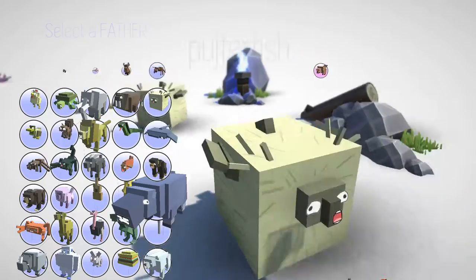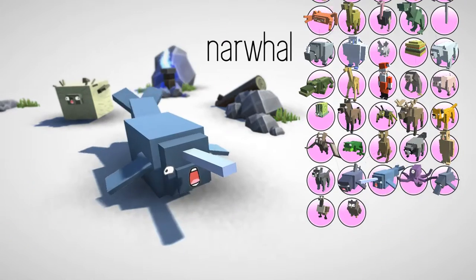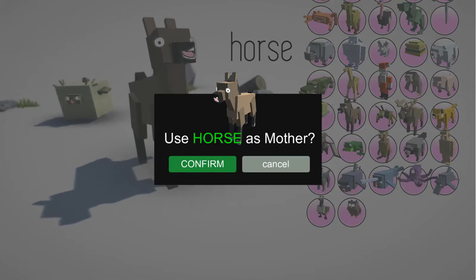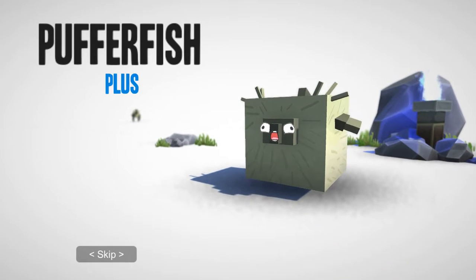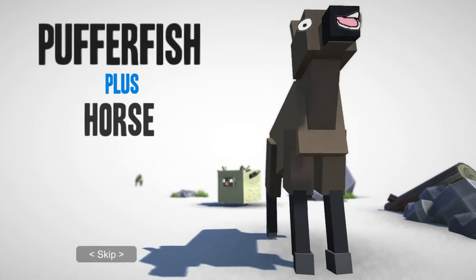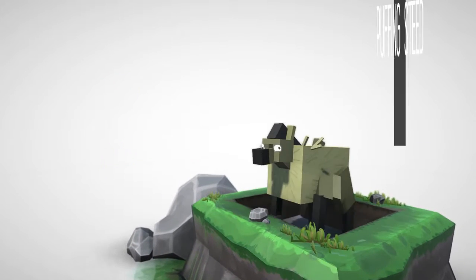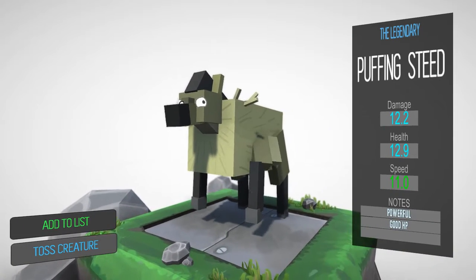Let's try a puffer fish and we'll throw that together with a horse. Let's see what we get there. Puffer fish plus horse equals the legendary puffing steed.